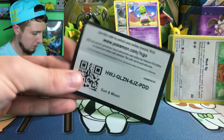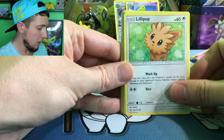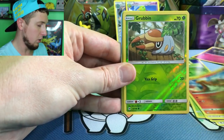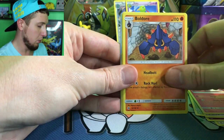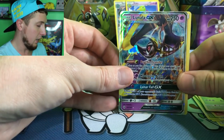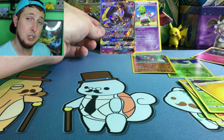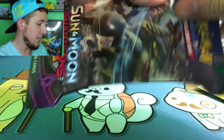Code card — boom, there it is, claim it. Here we go: Lillipup, Cosmog, Rowlet, Yungoose, Torkoal, Reverse Holo Grubbin, Boldore, Lillie, Metapod — oh! And then a Lunala! Holla, Lunala! So we did pull an Ultra Rare. I think I did the trick wrong — I did three instead of four. That is a good pack right there because somebody passed up on getting an Ultra Rare and we got it instead. I would say that is a win.